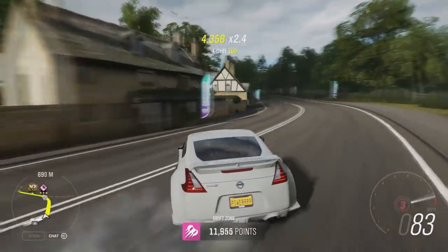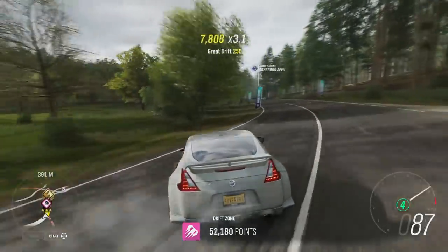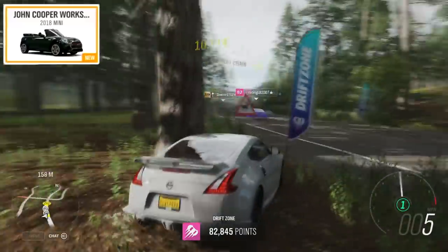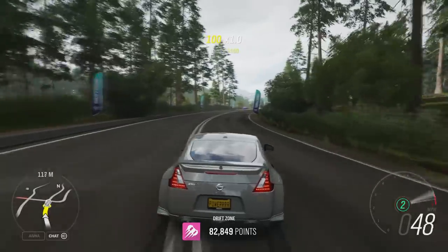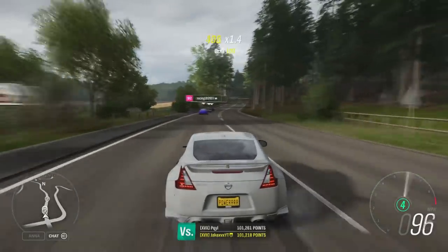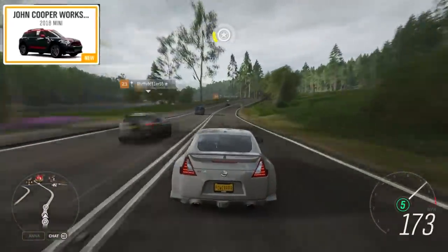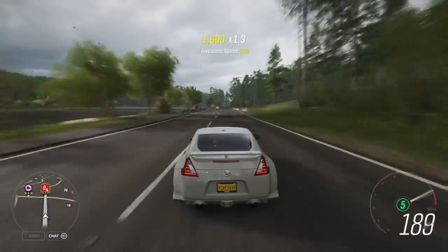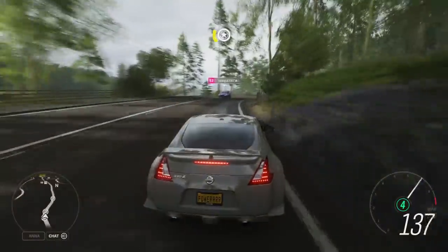In Week 1 — Summer — at 50% completion of the festival playlist you get the Morris Traveler, a new car. At 80% completion you get the Volkswagen Forza Edition, which is not new. For one of the new events you'll get the new Mini Cooper John Works Convertible, also a new car. Week 2 — Autumn — at 50% completion you get the Maserati MC12 Corsa, and at 80% you get the Peugeot 205 Forza Edition, which is not new.